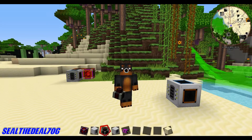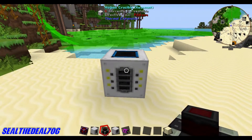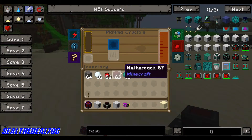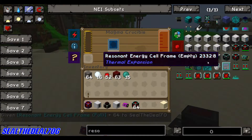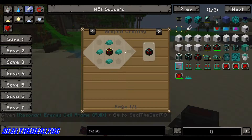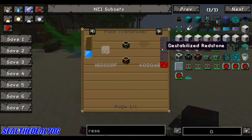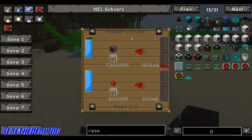Hello everyone, we're back here with episode 3 and today we're going to be talking about the Magma Crucible. The Magma Crucible is a thermal expansion machine that deals with making liquids. In some cases you need to make the stabilized redstone, and to make the stabilized redstone you could put redstone in the Magma Crucible.